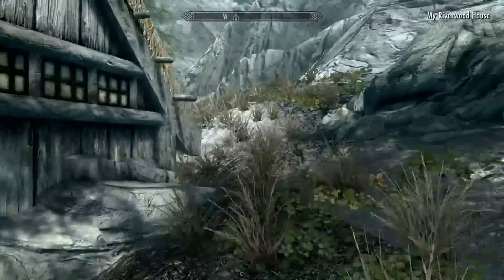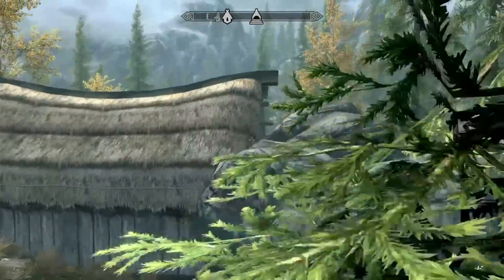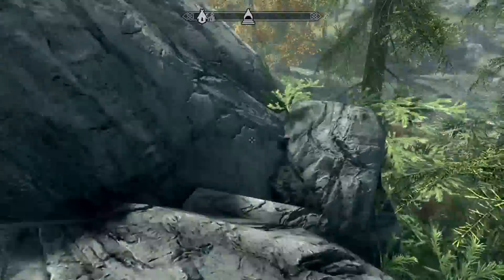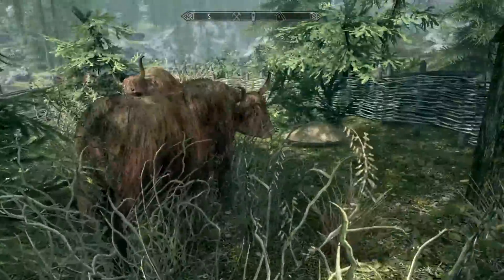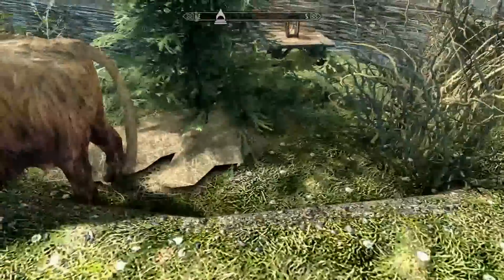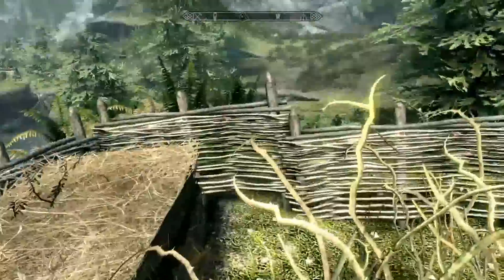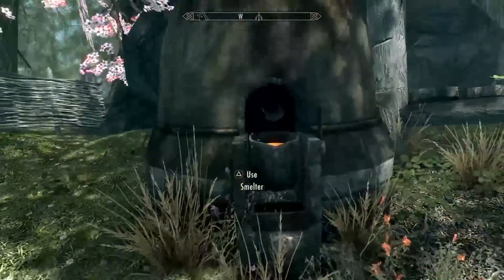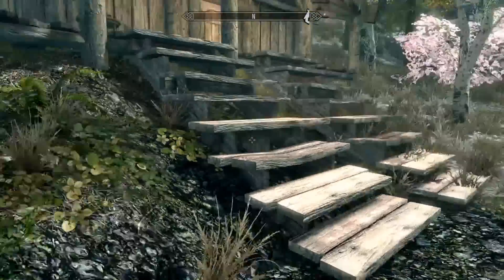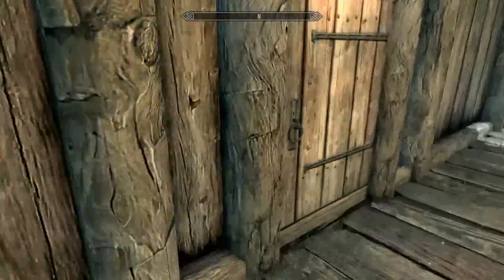It looks gorgeous — there's a little waterfall right there. Taking a quick peek around the back to see if there's anything we'd miss. There's a rock on the side of the house but not a whole lot out here. We've got cows, a little bench, a lamp, some hay. There's a smelter outside and two sets of stairs — let's head indoors.